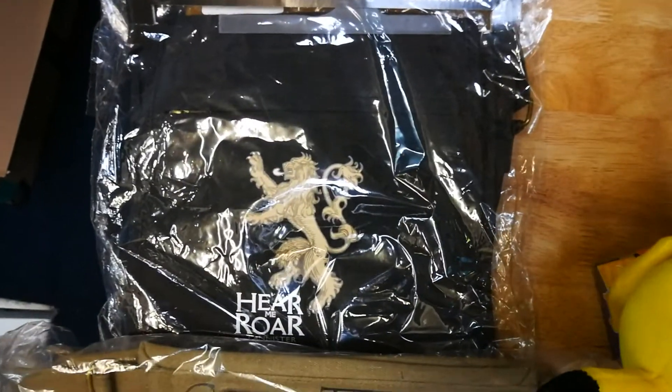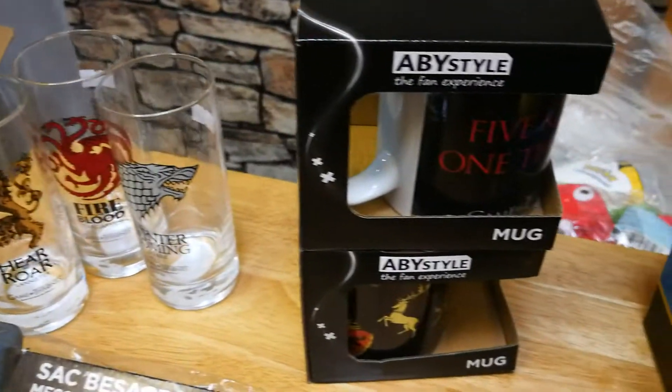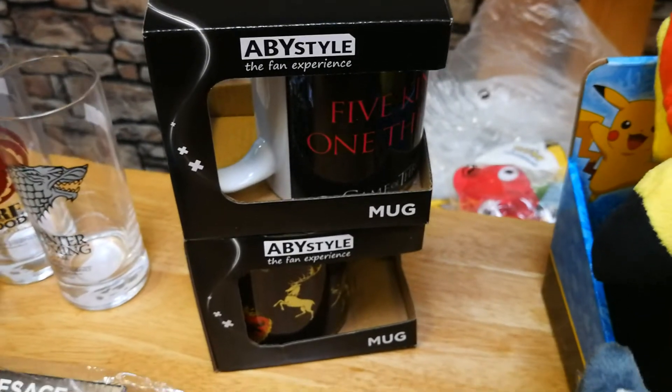A Targaryen bag and a Lannister, along with the glasses and the cups. That's the same cup — both sides of it, it's got all different house sigils on it.